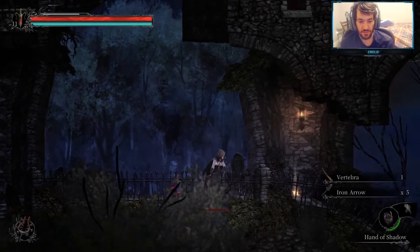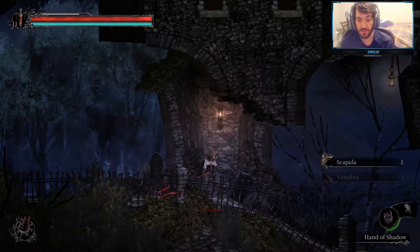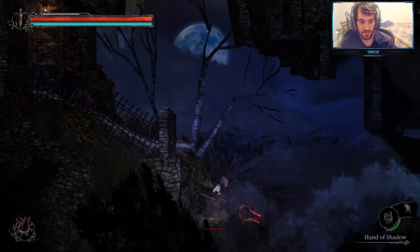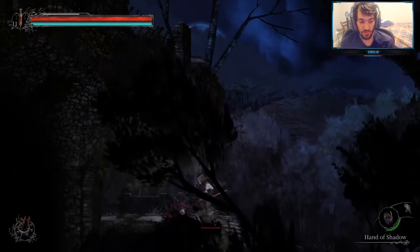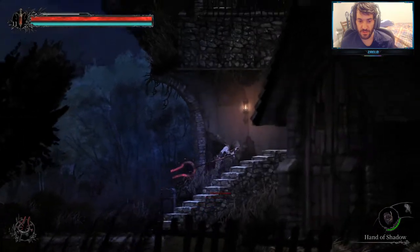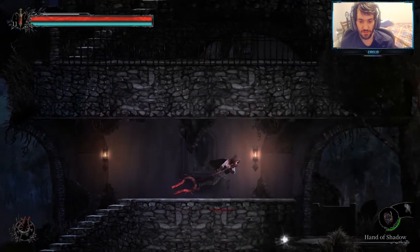So this was iron arrow. This was a vertebra, which is an item that you can sell. And a scapula, which is also an item that you can sell. So we're gonna be farming both weapons: the saw blade and the bow. I think it's a recurve bow, but I don't fully remember.